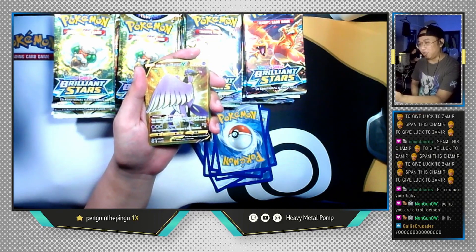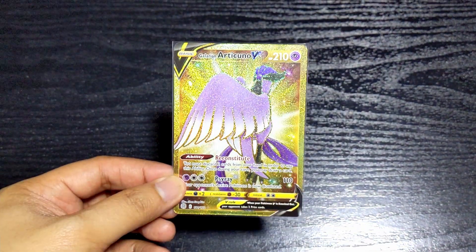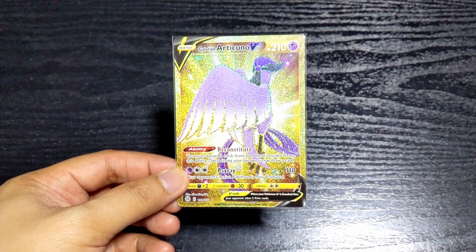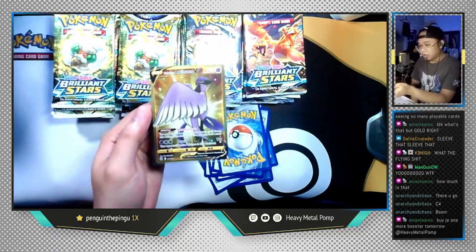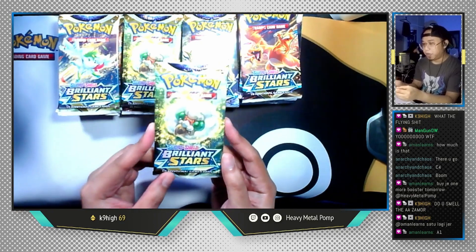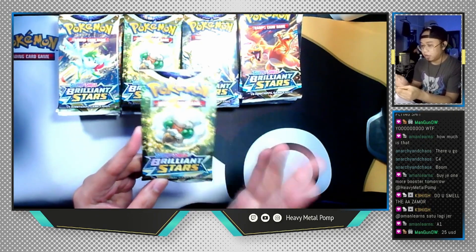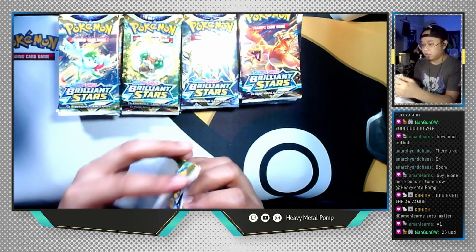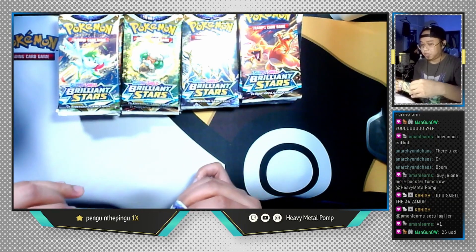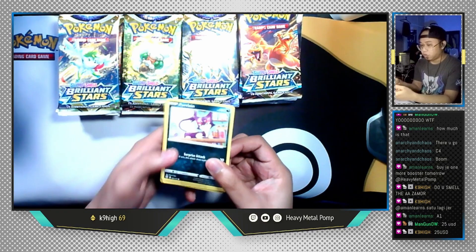We are starting off strong tonight! Secret rare Galarian Articuno V has been pulled — god damn! This is a nice looking card too. So let's open a Whimsicott pack next, and because this pack is chosen by Mr. Amand himself, I'm gonna open this pack in his style. His style is very basic — just get it over and done with, no card trick, no whatsoever.